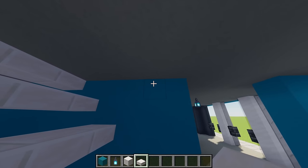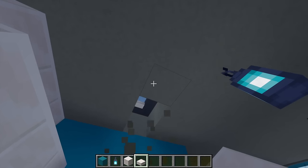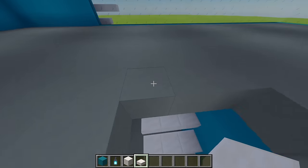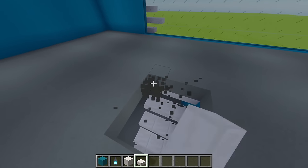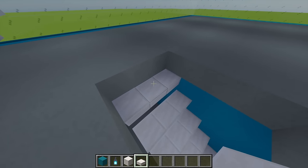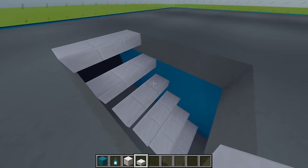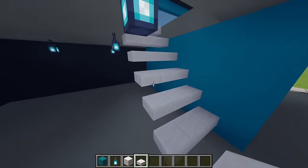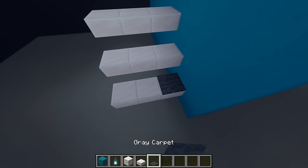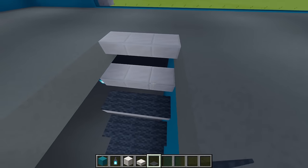Looking up at the ceiling, go across two blocks, and on the third block destroy three just there. Moving up top, keep removing blocks until the top stair is visible. Then replace the top row with more quartz slabs. On top of each slab, place three gray carpet pieces.